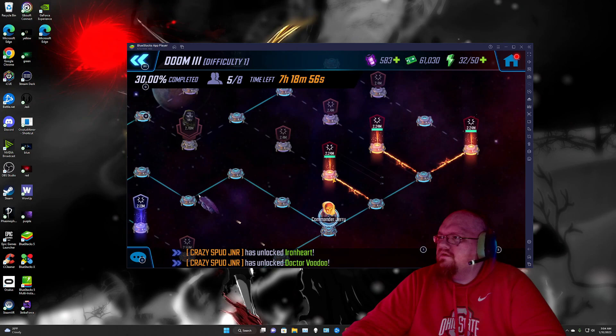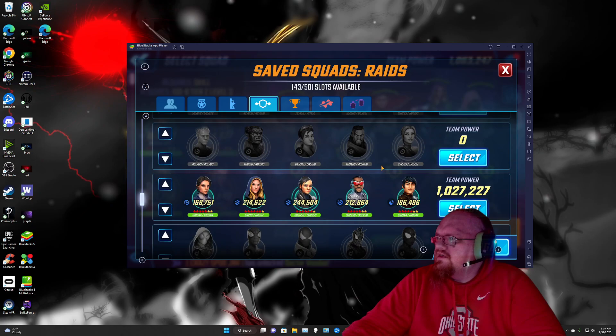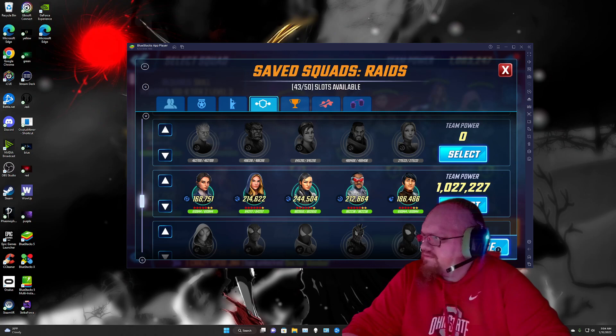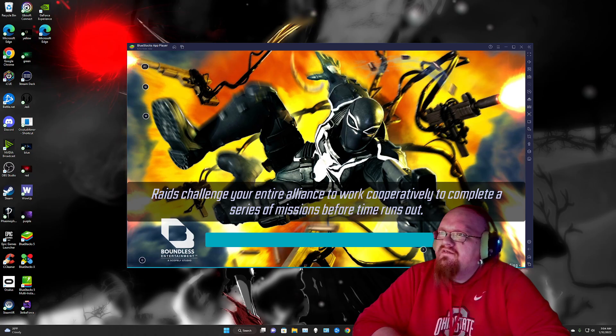I've got all the skill nodes open right here, so I'm just going to click on my first one. These are just the ones that pop up because they're strongest. I have a one million power team, which for the doom difficulty we're doing right here is not necessary — 900 plus is still pretty decent.